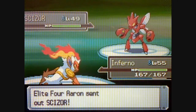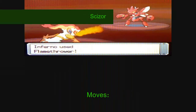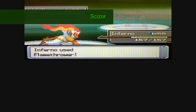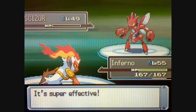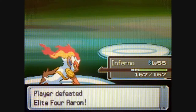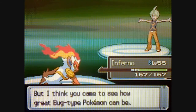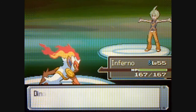This is Aaron's last Pokemon, Scizor, level 49, Bug-Steel-type, with the moves Iron Head, X-Scissor, Night Slash, and Quick Attack. Fire-type moves do x4 damage against this thing, so it's game over for Scizor. And that's it for Aaron — he's really not that tough of an Elite Four member. He's pretty much a warm-up.